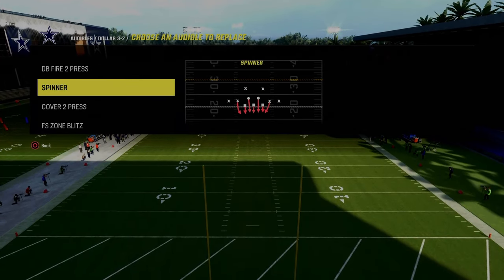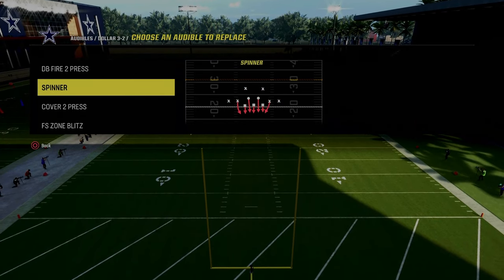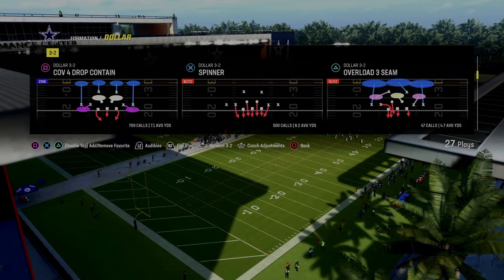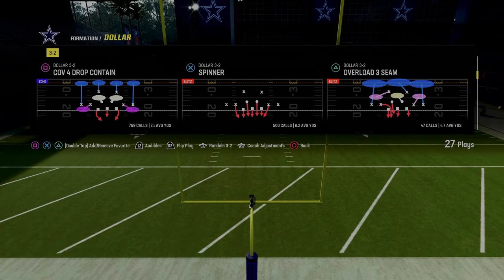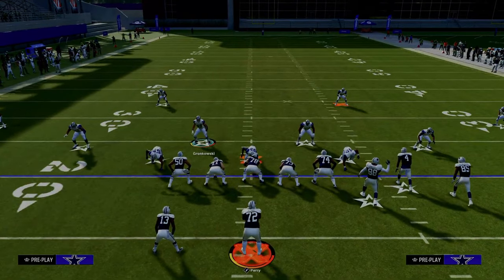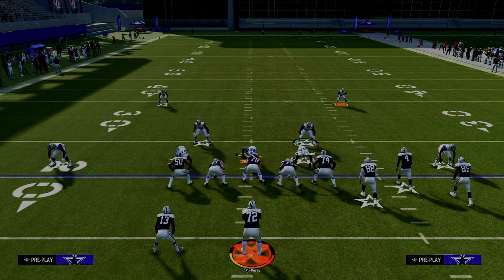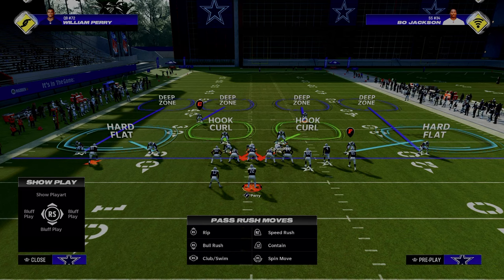The audibles you're going to have are: DB fire two, spinner, cover two press, and free safety zone blitz — these are the audibles I recommend. You would think I'd want to come out in cover four drop every single play, but I'm going to talk about why I don't. The biggest issue with cover four drop contain is — while it's a really good defense — what you'd do is press, pinch your defensive line, crash down, shade underneath. There are a couple problems with this defense, especially against Bunch.